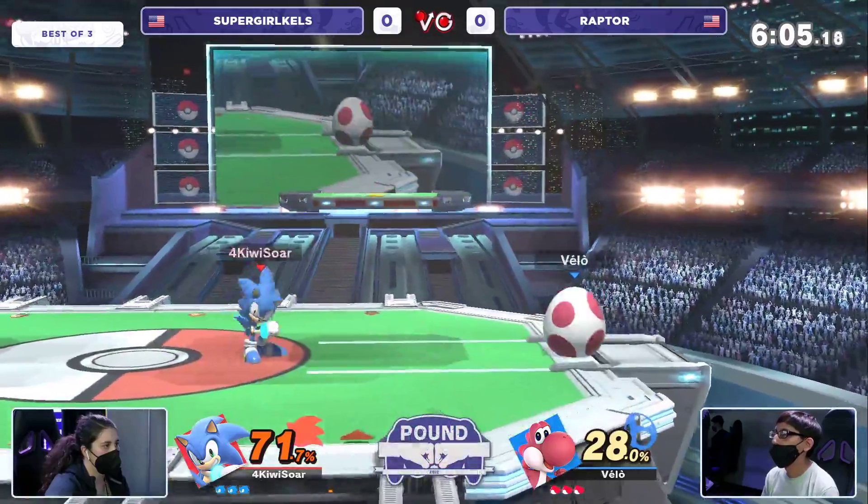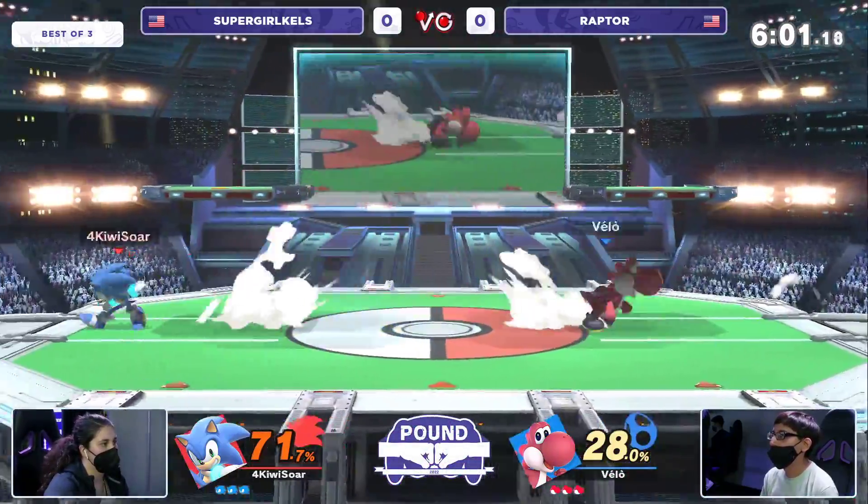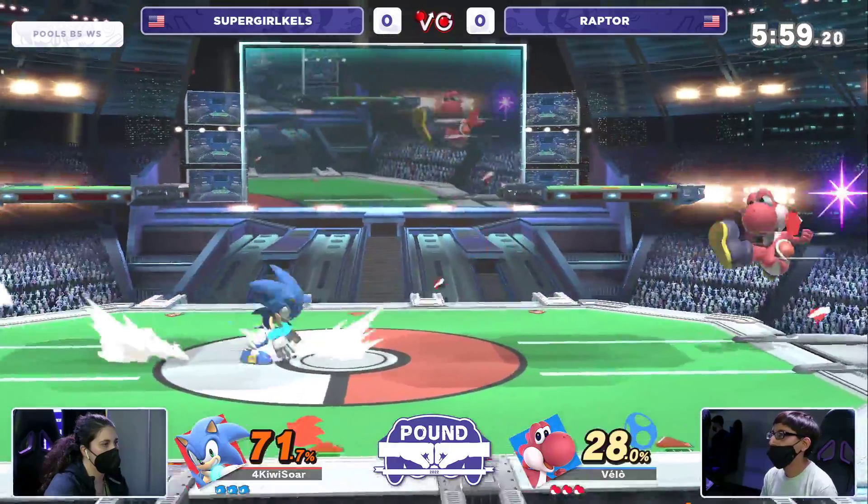This is one of the characters that can actually challenge Yoshi offstage somewhat, because there are so many options — like forward air or homing attack to snipe a jump from Yoshi.